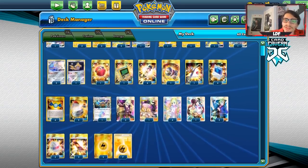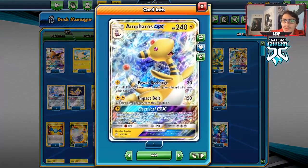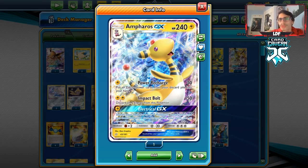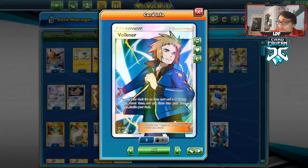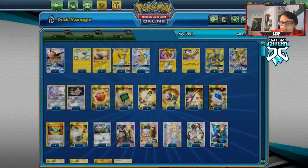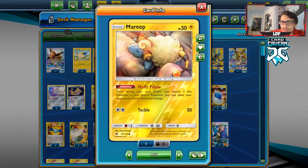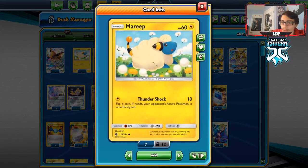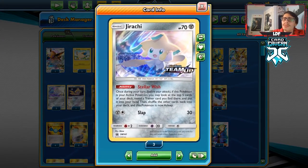Now let's look at the list for our thunder buddies thunder box deck. Your main attacker is Ampharos — it's a Stage 2 with 204 HP as a Lightning type. Stage 2 is a little rough but because of Volkner it's actually not that bad to get Ampharos into play. Ampharos also has the support of Electromagnetic Radar and Cherish Ball so the search is good. It really comes down to finding your Mareep, and we do have a good Mareep here — a fluffy pillow one that can paralyze your opponent. We also have Jirachi to help set up.